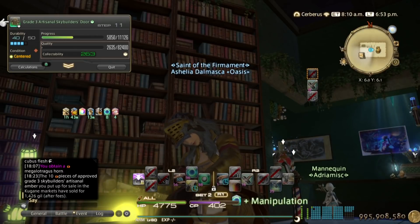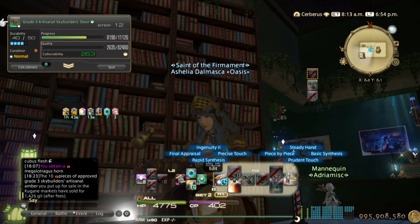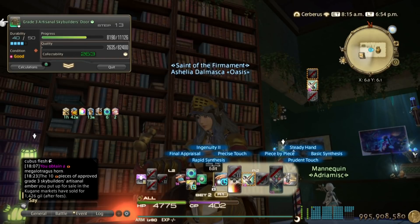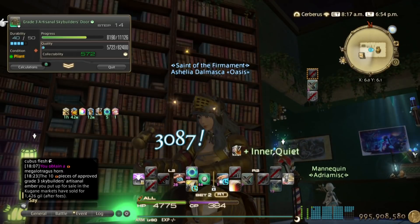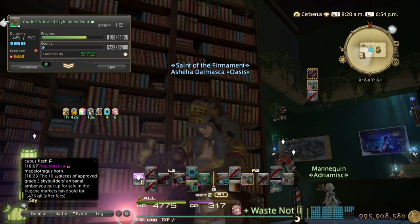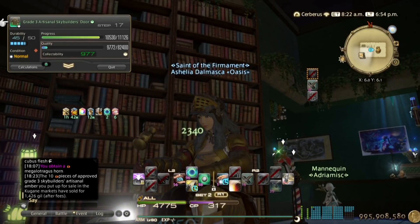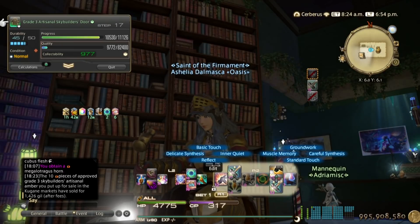Rapid. Another rapid — I should be one Careful Synth away from finishing the craft. Good condition: I do Precise Touch if I don't have 11 stacks yet — always Precise Touch, you gain two Inner Quiet stacks. Pliant again, so I refresh Waste Not 2. Another good condition — Precise Touch. Centered, rapid. With this amount I'm only one Careful Synth away; just be sure to save enough CP for it at the end.